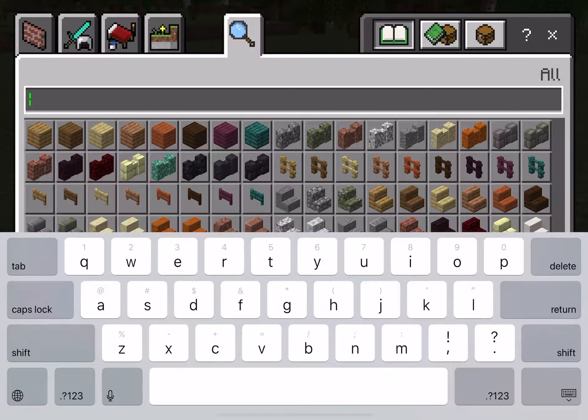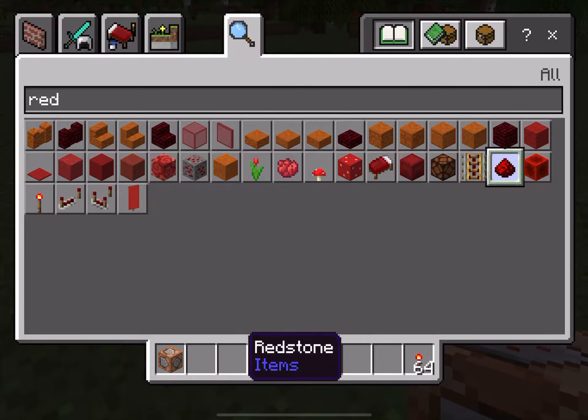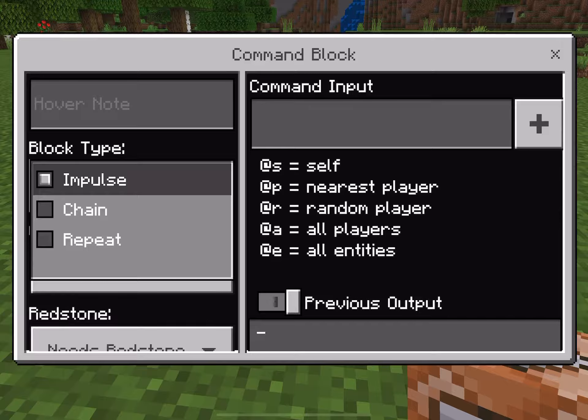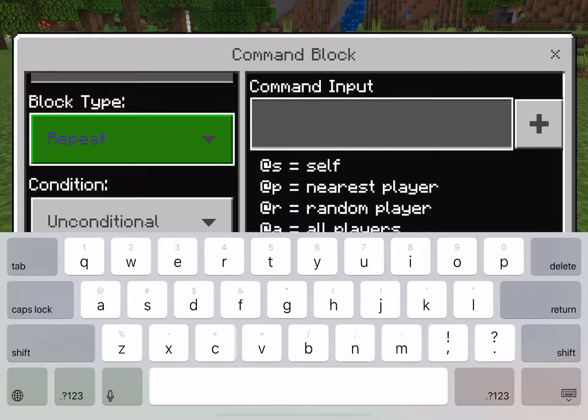Also, if you don't want it to be too laggy or you want to run away, you're gonna need some redstone. I'm just using a redstone torch because it's faster. Set the block type to repeat and type in the command: slash summon lightning underscore bolt.